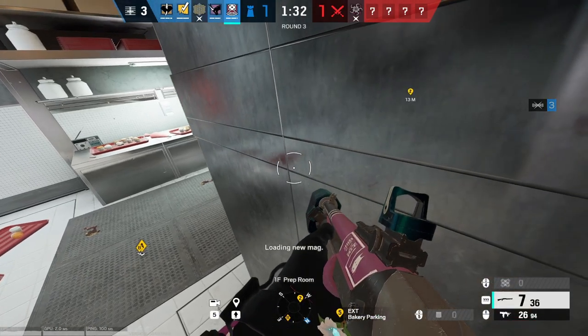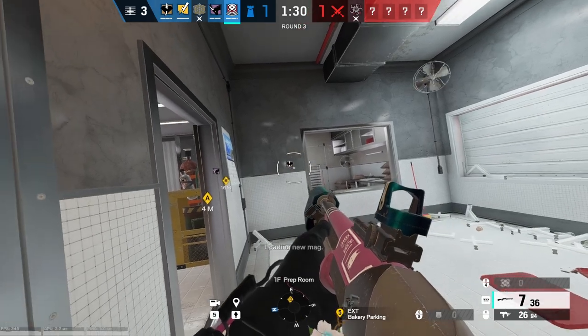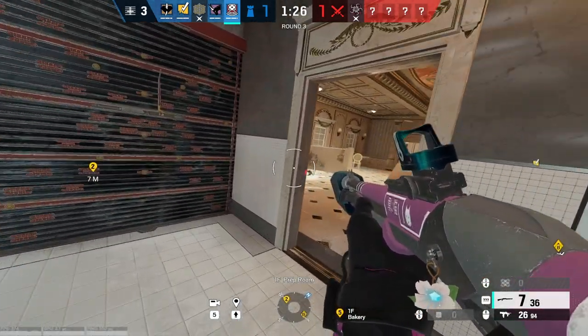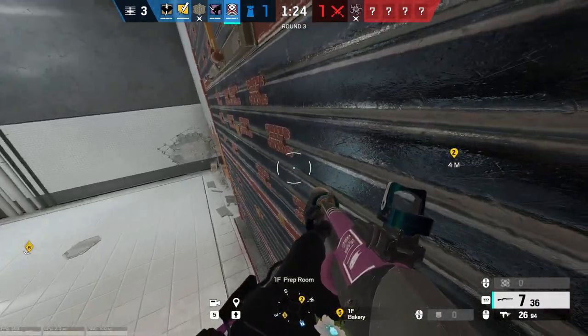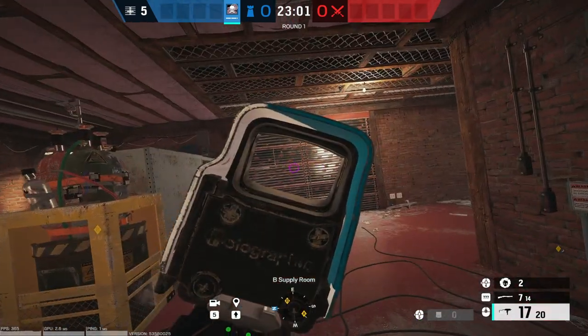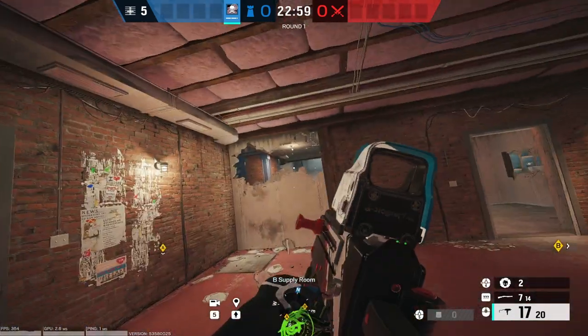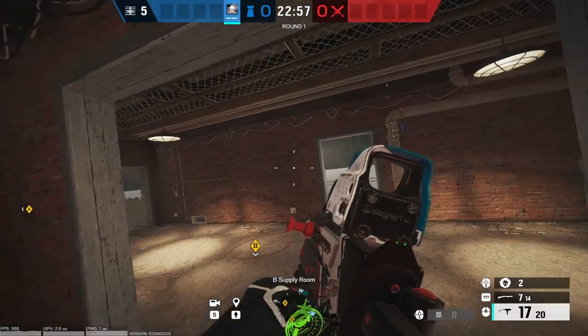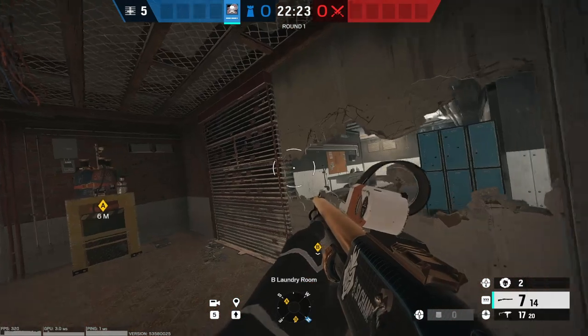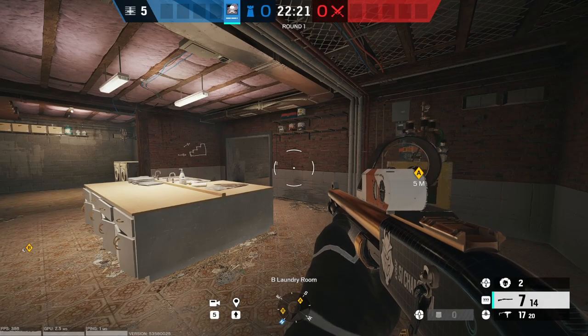What could likely happen in the round is all your roamers die off, and it does not matter if it's early on or not. What do you do then? Unfortunately it comes down to what is going on specifically in that round. We're going to take basement as an example yet again. Let's say hypothetically they push Smoke out of blue, they are pushing tower, blue, and maybe even freezer stairs — what exactly should an anchor do? The easy answer is just frag out and kill everyone.